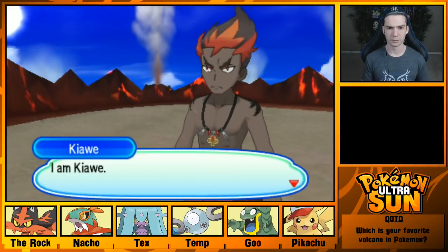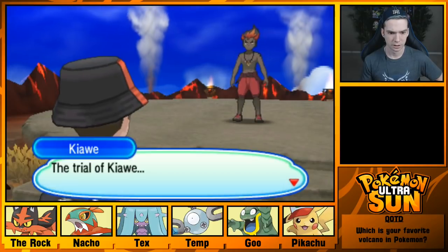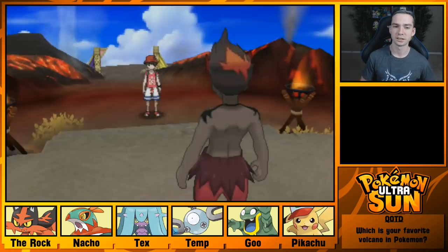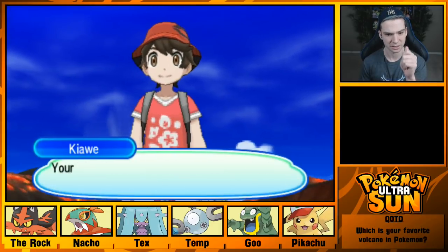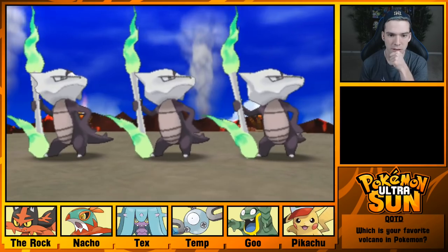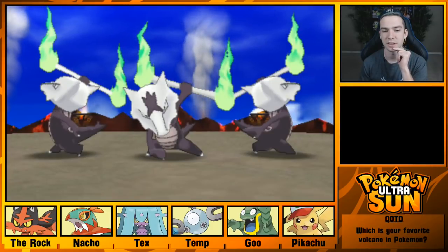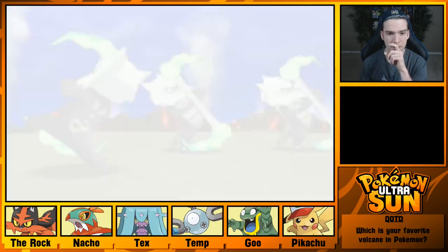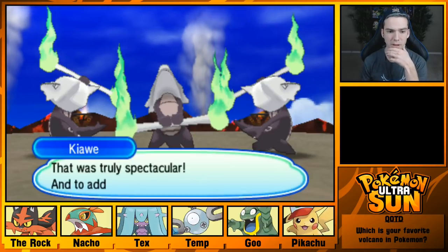Hello, Kiawe. 'I am Kiawe. My Marowak and I are students of the ancient dances that have been passed down in Alola for generations. The trial of Kiawe will test your powers of observation. There will be a dance, and then another. Your task will be to find the difference between the two.' Please don't be too hard. So far so similar — I'm guessing it's going to be the same type of thing except the difference is that it's an Alolan Marowak totem instead of a Salazzle.